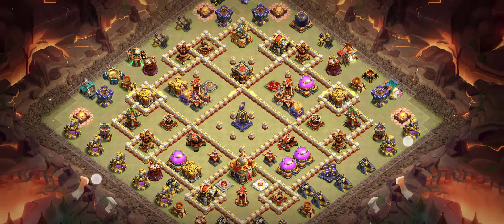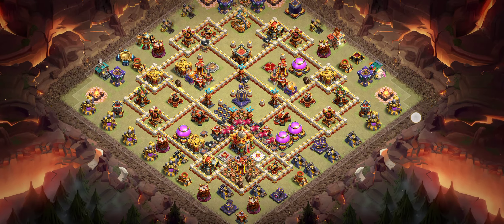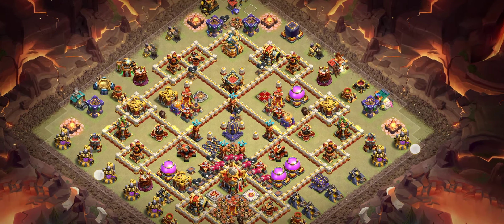Base number three is another great anti-three-star base you need to try. This base keeps the Ricochet Cannon tower in the middle. I recommend super minion with archer for this base.